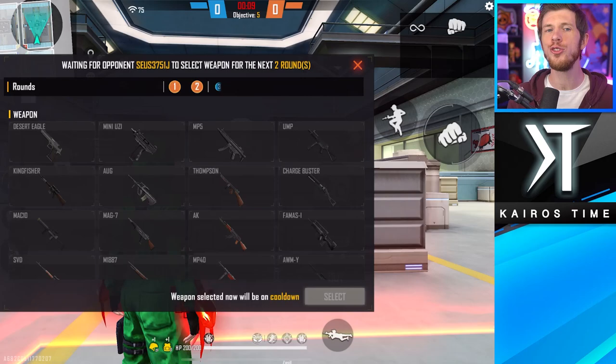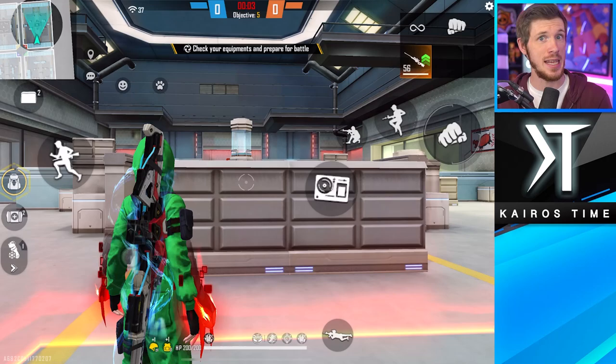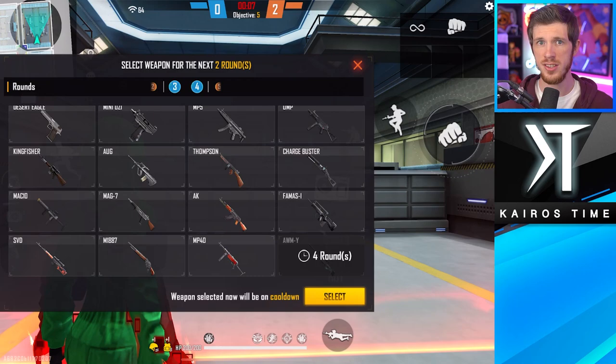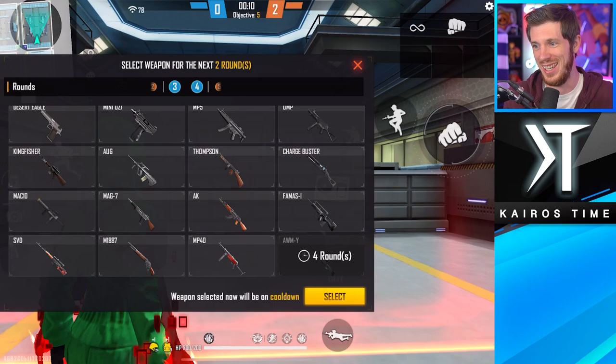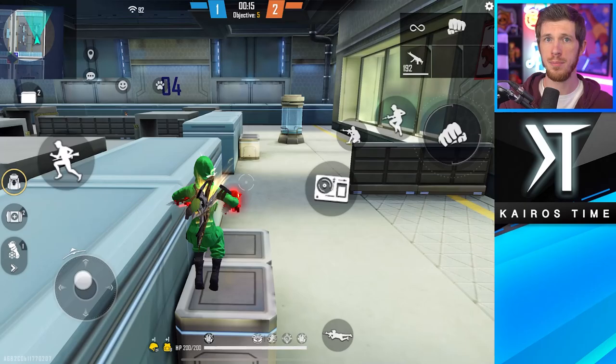Some rounds you get to pick which guns both you and your opponent play, and other rounds they pick for you. This is a great way to get used to new gun skins or even an evo weapon, which will give you a pretty good advantage. If you don't have strong skins or evo weapons, pick the guns you know best and get more practice. In my opinion, it's better to master one or two guns than to be equally mediocre with all of them. As for abilities in lone wolf, it depends on your goal — it's great for testing builds for other game modes, but don't upgrade characters or pets specifically for lone wolf since it's not competitive.